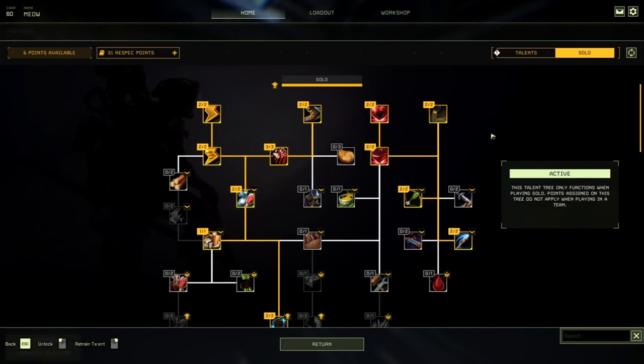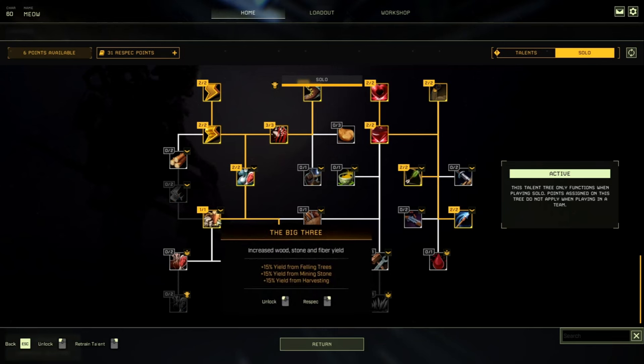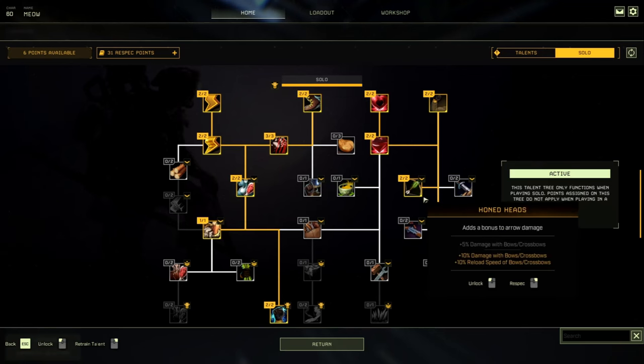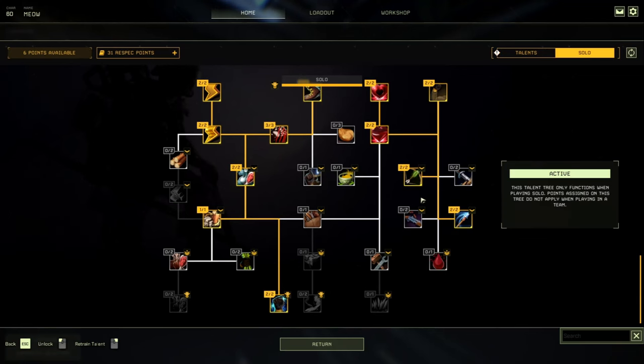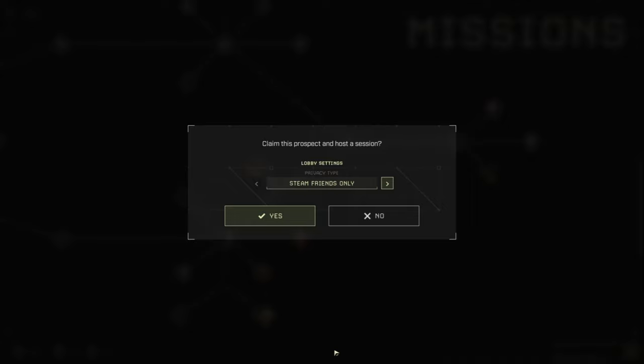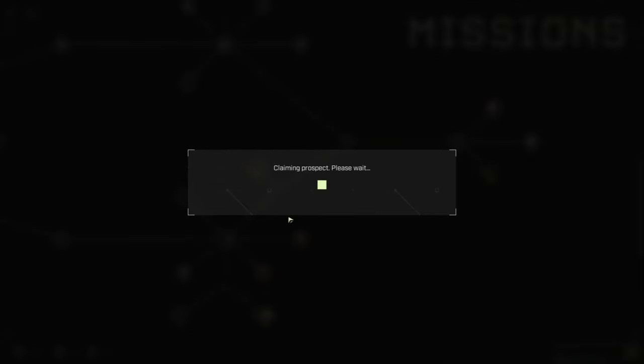I highly suggest going with these talents. Try to at least have these key points spent and put the rest into whatever you want. Once you've got your loadout set, confirm it and start up the mission.